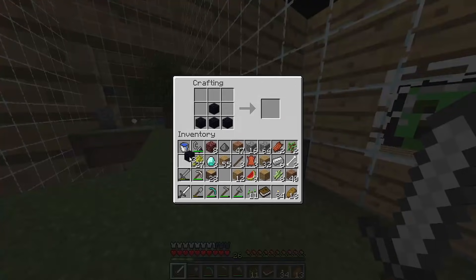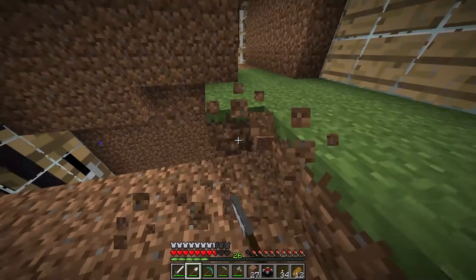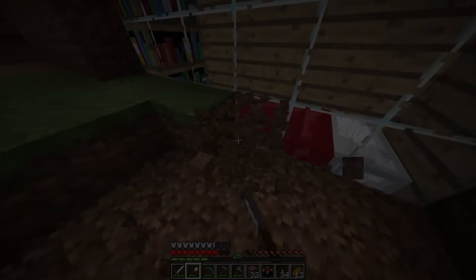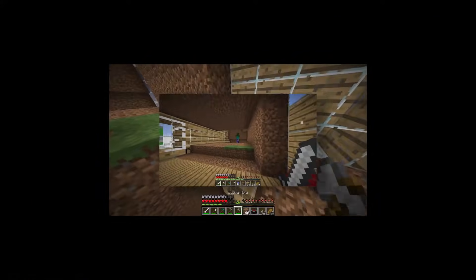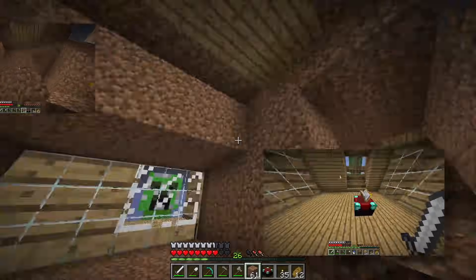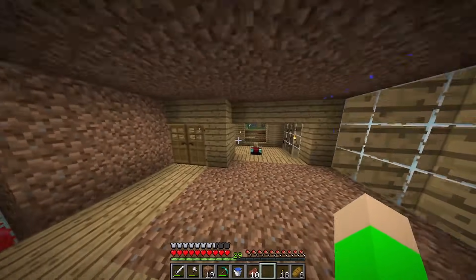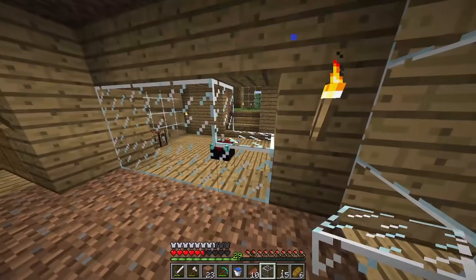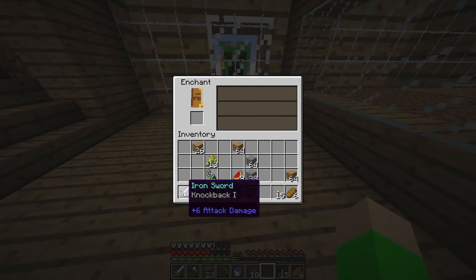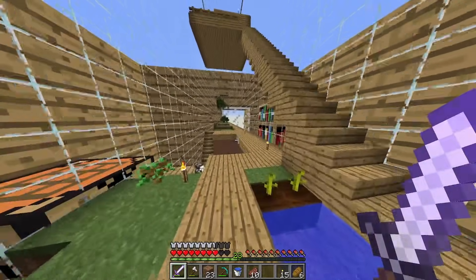Now it was time for the enchanting table room. I had to make the enchanting table and start building the room. Time for a montage of the enchanting table room! Adding the final touches, I had finally finished the downstairs room and it looked great. I gave the enchanting table a whirl and it gave me Knockback 1 — the best enchantment in the game. Knockback 1. I'm too OP.